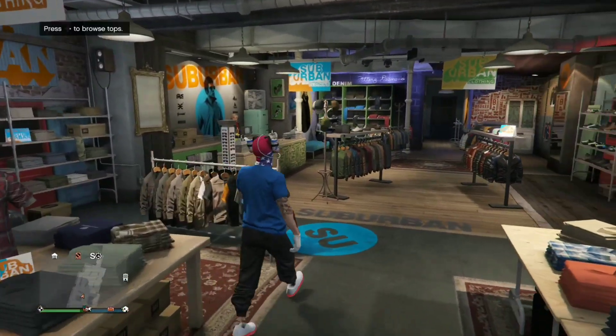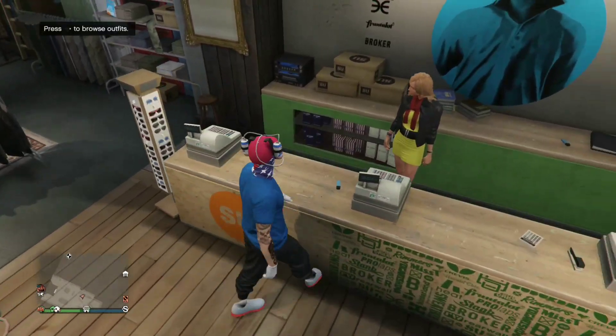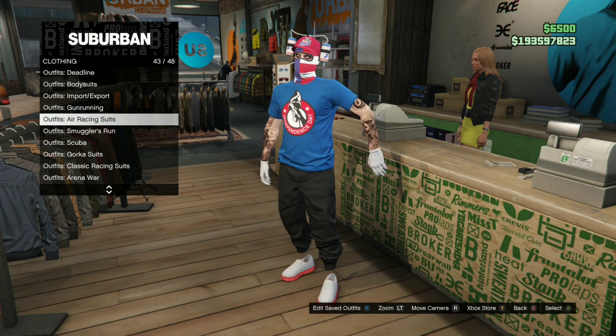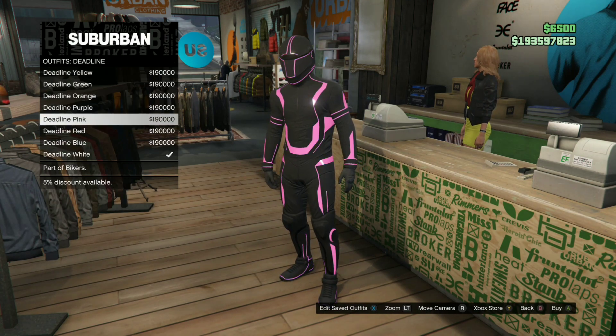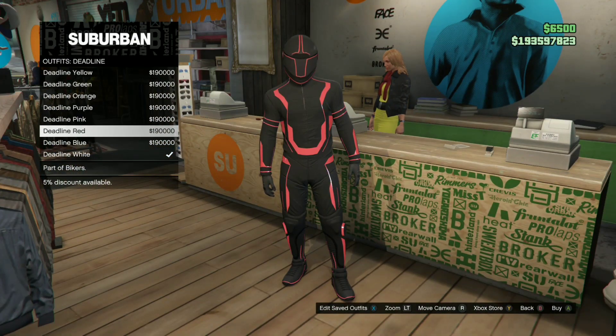This outfit is really simple. All you need to do is just go to a clothing store — it doesn't matter which clothing store you go to, just go to any one. Go to the front desk and go to the outfit selection. You're just gonna buy a Tron outfit. It costs like a hundred thousand. Buy the red one — you could also do a different color, it doesn't matter. I like the red one, it looks pretty cool.